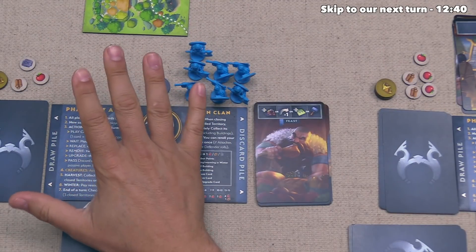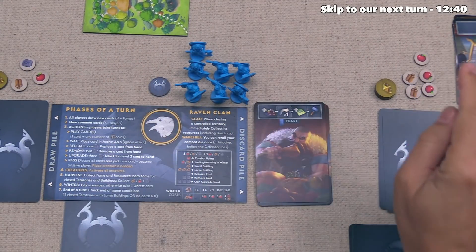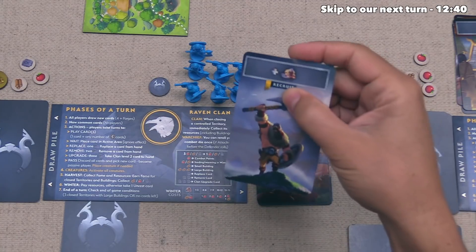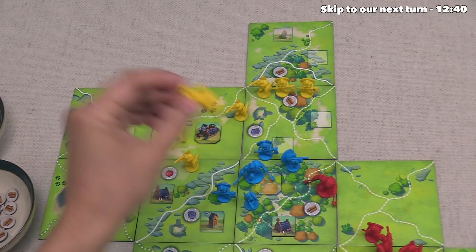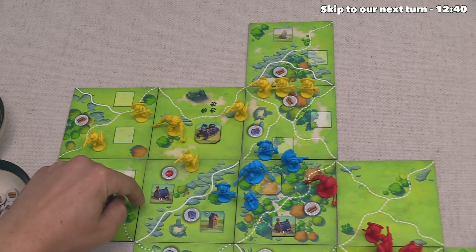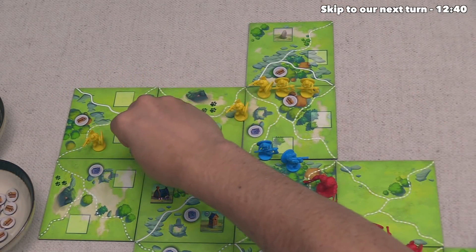Next up, the blue player has already passed, so play goes to the yellow player. They've decided to play a recruit card, placing one unit where they have a training camp — that puts another unit down onto the board. It seems like the yellow player is getting pretty strong in the top left corner of the map.